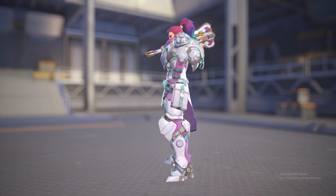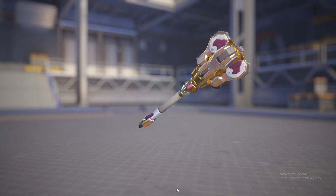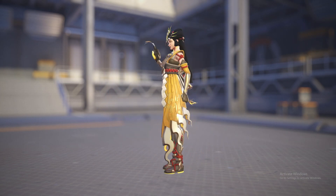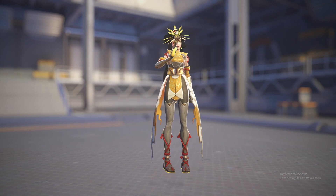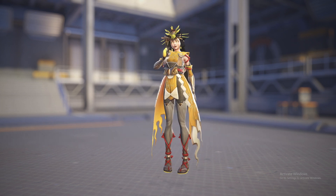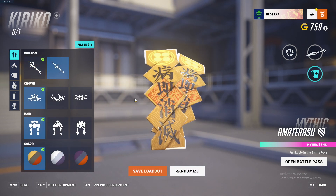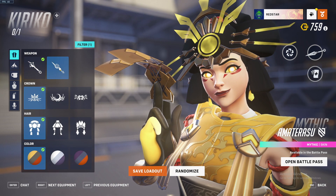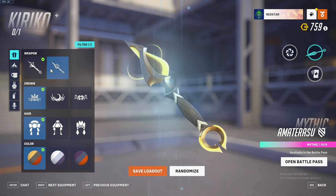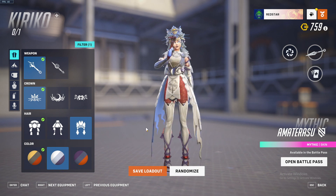Brig got palescent — which isn't that iridescent; I thought that was iridescent. I feel like Brig hasn't gotten a good skin in so long — they just really don't want people to play Brig. Kiriko got the mythic skin of the season, which is pretty cool. Why are her legs so skinny? The cards are sick though — wow, you can customize them!